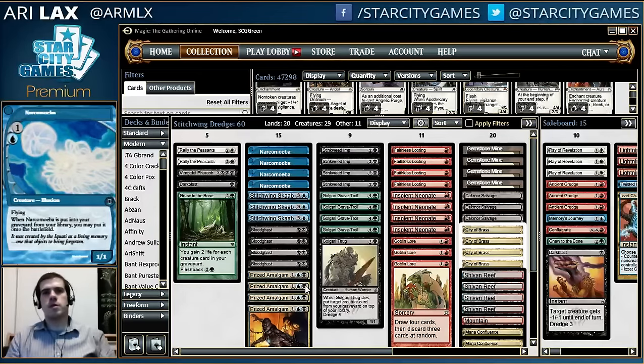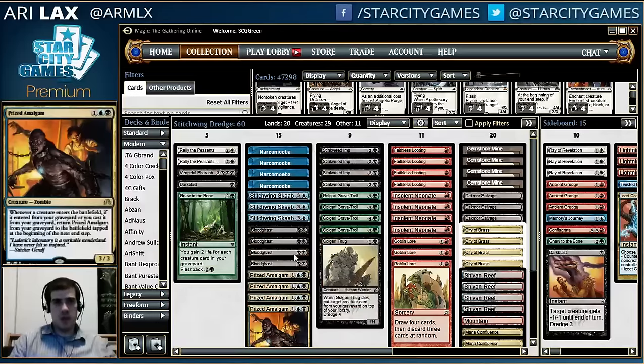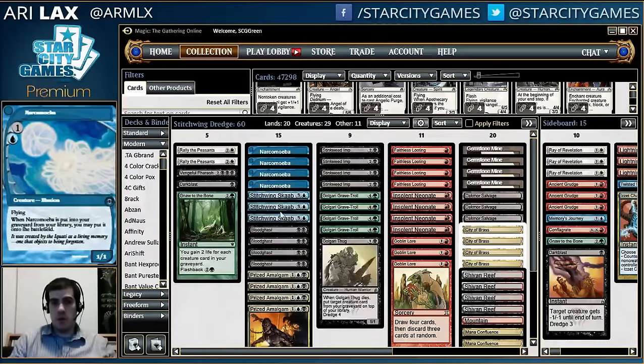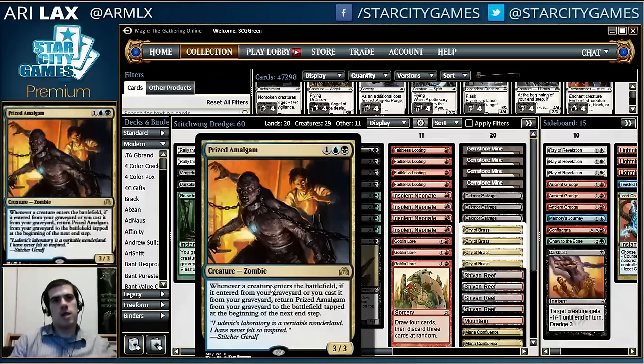The big gain from Shadows Over Innistrad for Dredge is Prized Amalgam. When a creature enters the battlefield from your graveyard — really the first mode — you get back Amalgam on your next end step. With Dredge, when you mill your Narcomoeba or when you flashback your Bloodghast, you get a free 3/3 with it. It's really easy to just get a bonus large creature out of the deal.